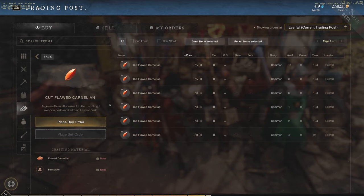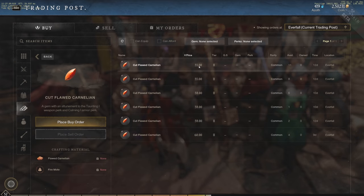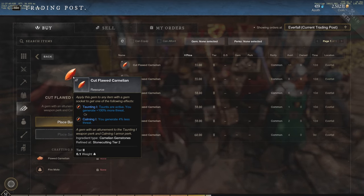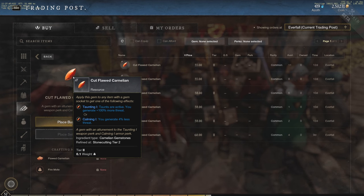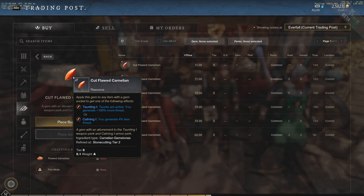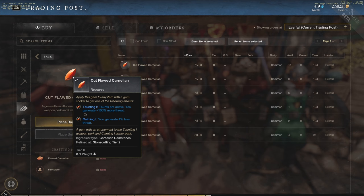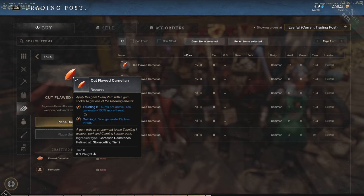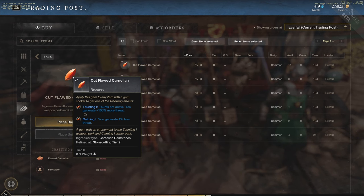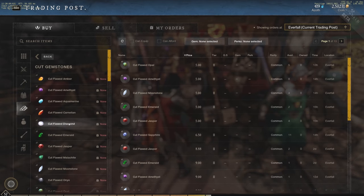The Carnelian is a very important PvE dungeon gem, which is why tier 2 is priced at 55 gold apiece. It affects threat generation: either taunts are active and you generate 100% more threat, or you generate 4% less threat — you can pick which effect you want. This is a huge PvE gem so tanks can grab and maintain threat in dungeons.